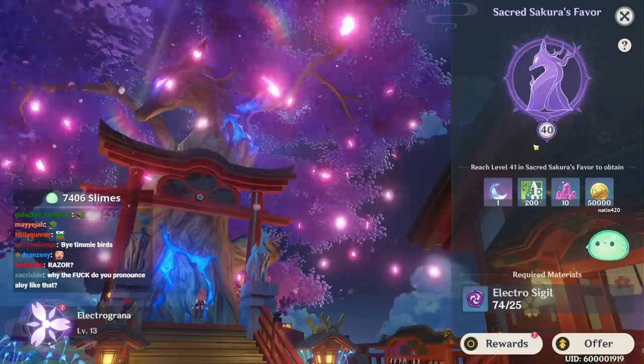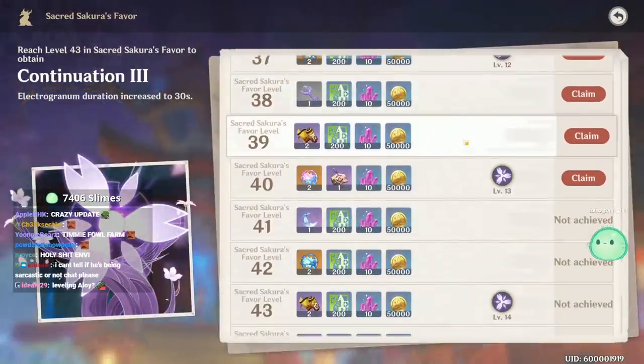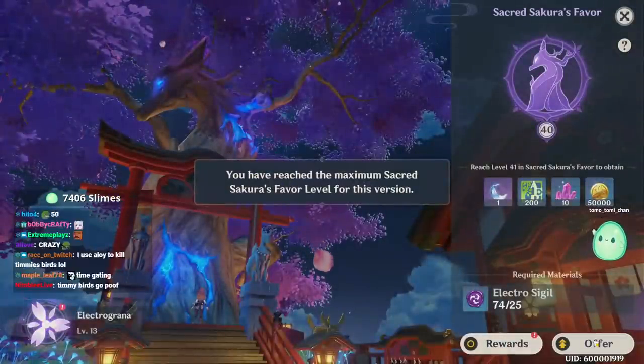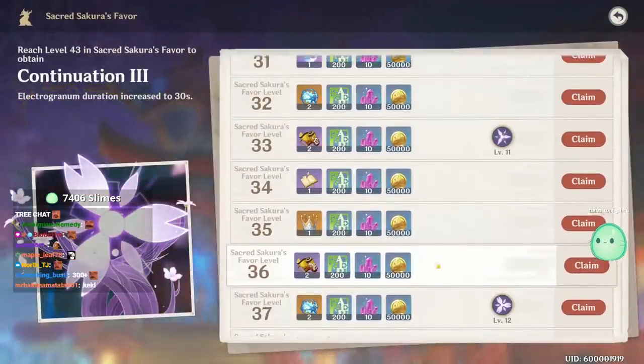324 sigils? Boom level— wait, 40's the max? Wait, do they really make it so 40's the max right here? Level 40's the max for the Sakura tree? I thought it was gonna be 50!